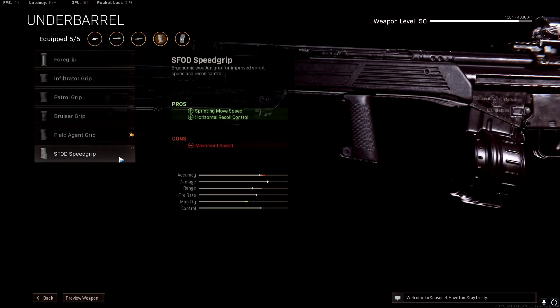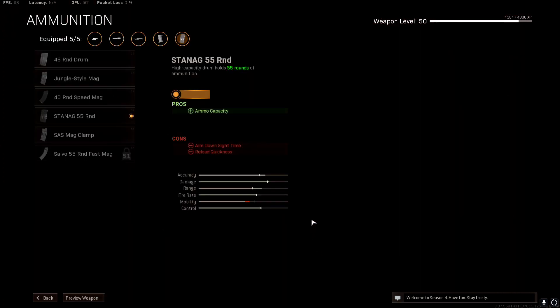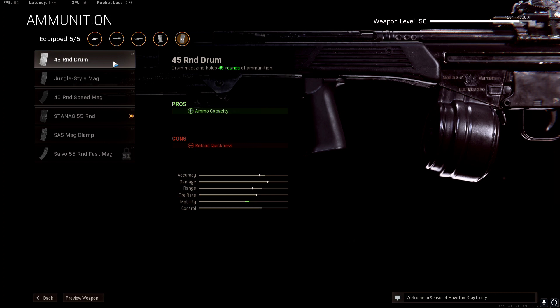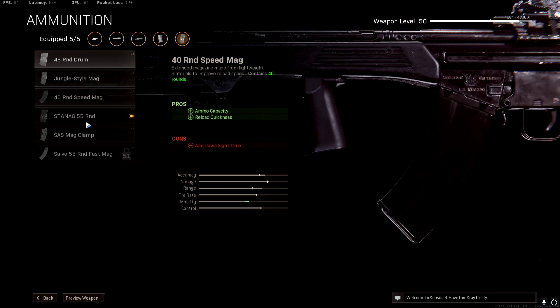For the underbarrel, go for the Field Agent Grip. This helps with both vertical and horizontal recoil — vertical by 7% and horizontal by 15%. It states it hurts movement speed and ADS move speed, but honestly it's very little and not noticeable. For the ammo, I've gone for the 55-round mag. This does hurt your ADS speed by about 40 milliseconds. You can go for the 45-round drum if you don't want the ADS penalty — it's totally up to you whether you go for the 45 or the 55.